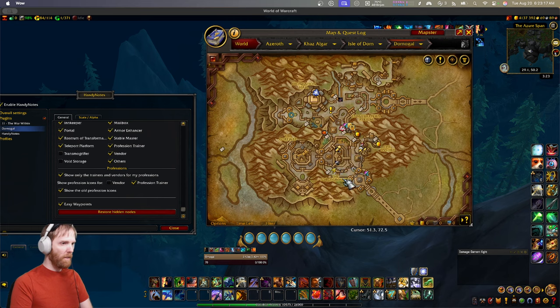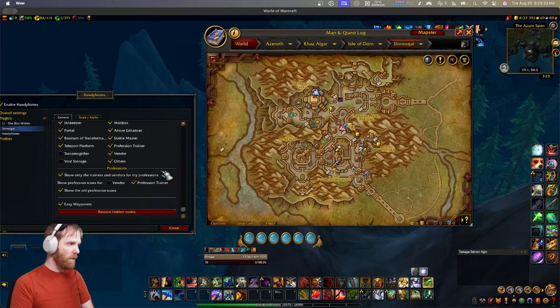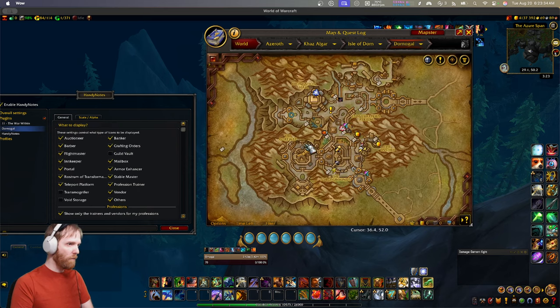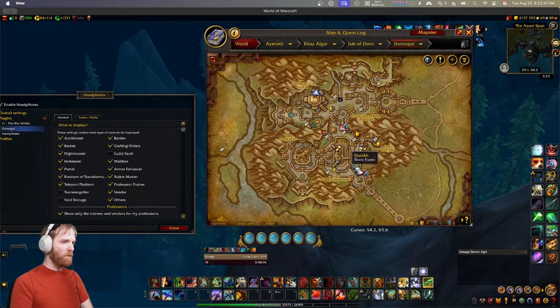So that's already better. Item upgrades - yeah, I'm going to leave that on the map. Guild vault - I feel like that's clutter too. Let's turn the guild vault off, because I know the guild vault is right next to the banker so I don't need vault icons. I can declutter it like this. And that's the city module configured - nice and tidy, and now you can find your way around easily.